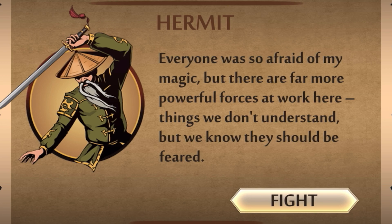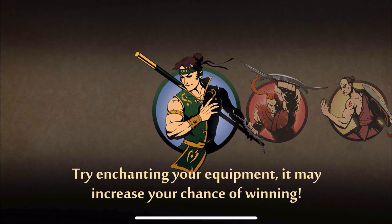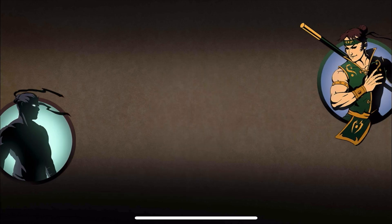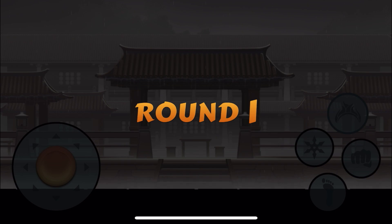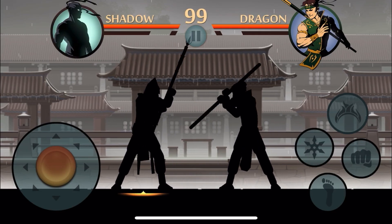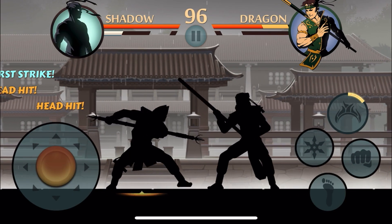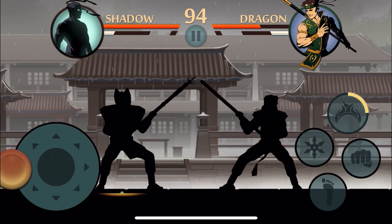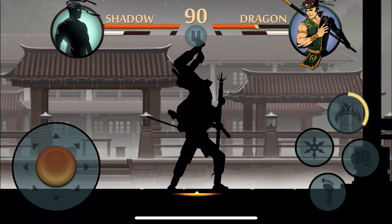In-game dialogue: 'Everyone was so afraid of my magic, but there are far more powerful forces at work here — things we don't understand, but we know they should be feared.' He could have helped stop the foes, but clearly not. Anyway, let's get right to the combat. Oh yeah, I never showed you guys the fight for Dragon, so this will kind of be worth it.